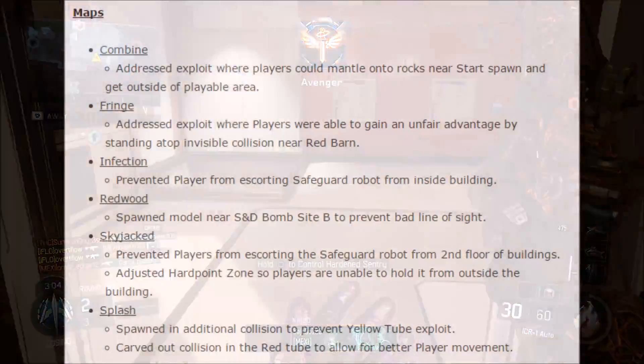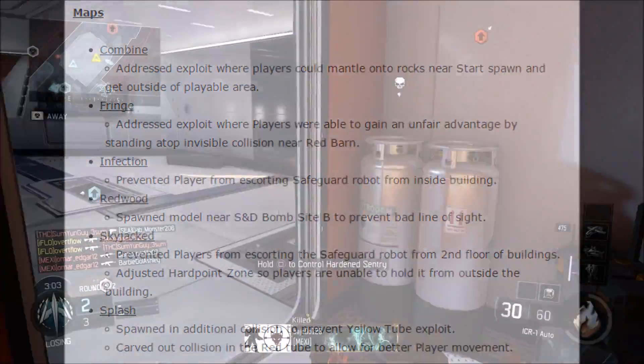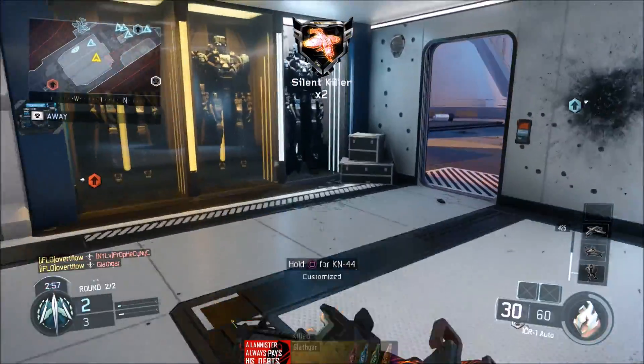As far as maps are concerned, Combine, Fringe, Infection, Redwood, Skyjack, and Splash all had changes done to them to fix exploits and glitches, which is pretty cool. I definitely do not like the hiding-behind-the-wall-and-shooting-me glitch — that sucks.